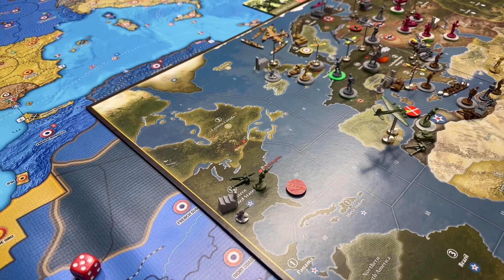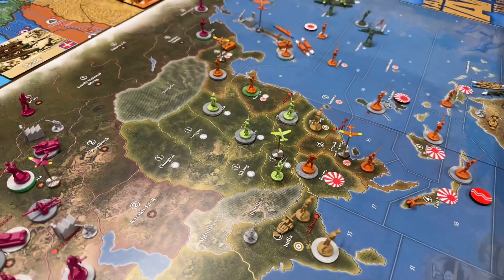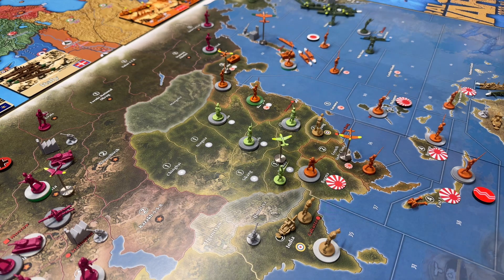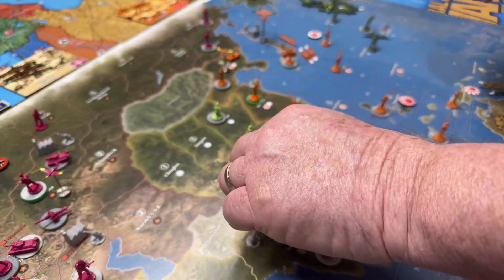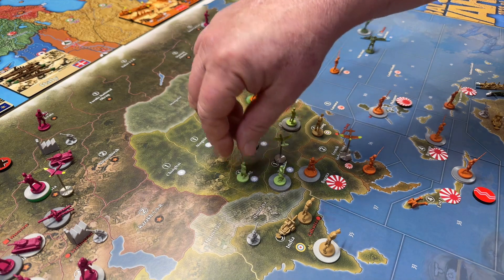The Chinese get their three infantry. Since we can only have three per territory, two of the infantry will go to Yunnan and the third will go to C-Kang.